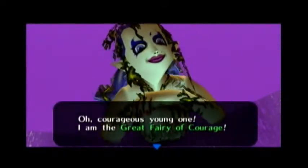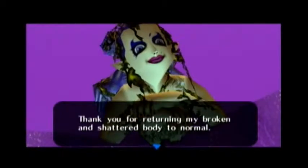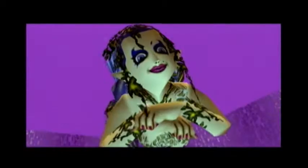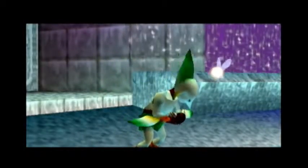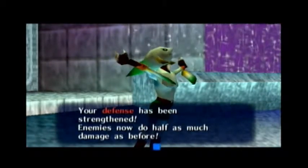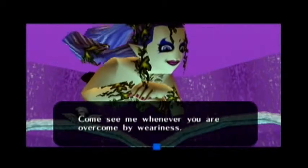'Courageous young one, I am the Great Fairy of Courage. Thank you for turning my broken and shattered body to normal. As thanks, I shall lend you my strength.' Your defense has been strengthened and enemies now do half as much damage as before. 'Come see me whenever you are in need.'